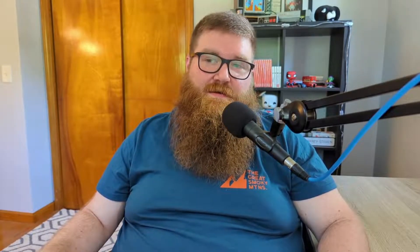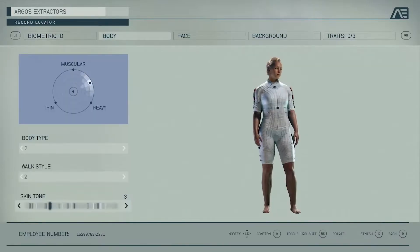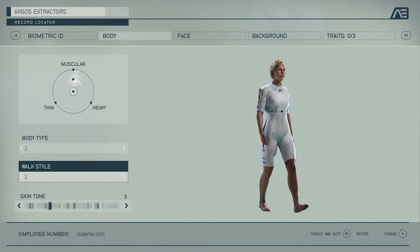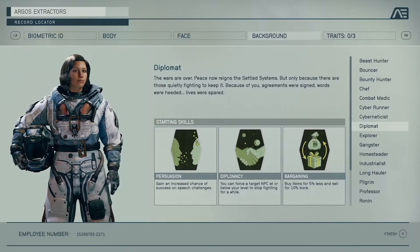Character creation comes back in a big way with a lot more customization. First we see what looks like randomly generated characters you can choose from, and then we see some different attributes like the size and shape of your body, as well as how you walk. Next we see what they call the background, which looks like a kind of class system. Here they show us five of the pre-configured classes.